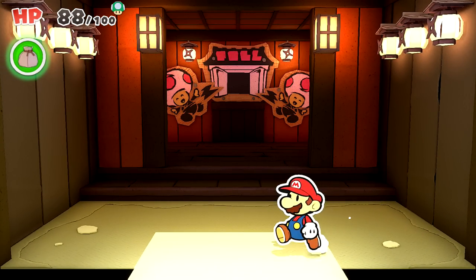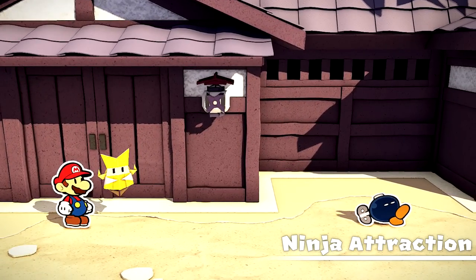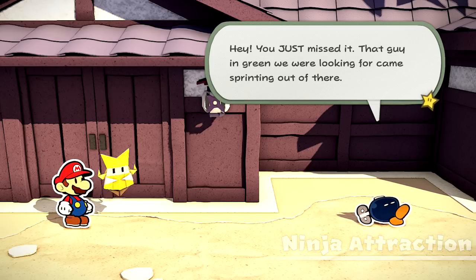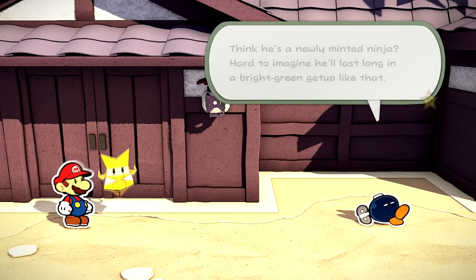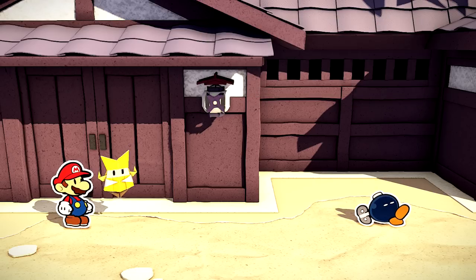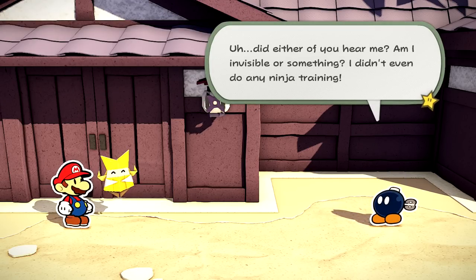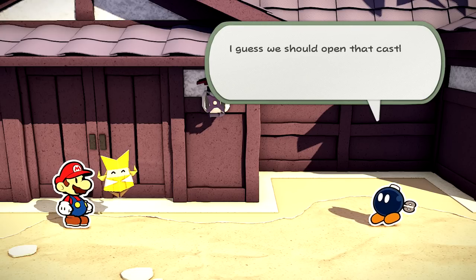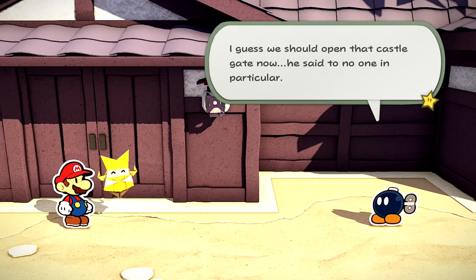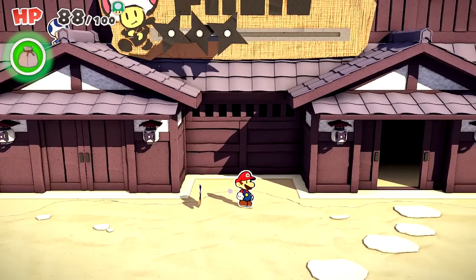We're back out here. That guy in green we were looking for came sprinting out of there — think he's a newly minted ninja? Hard to imagine he'll last long in a bright green getup like that. Oh, he's fine. It's a good thing Luigi got caught in those gears — now we have the master key to this whole park. Did either of you hear me? Am I invisible or something? I didn't even do any ninja training. I guess we should open that castle gate now. And the shuriken sign is moving around now — that's awesome. We got most things but not all of it. We're still looking for two more collectible treasures.